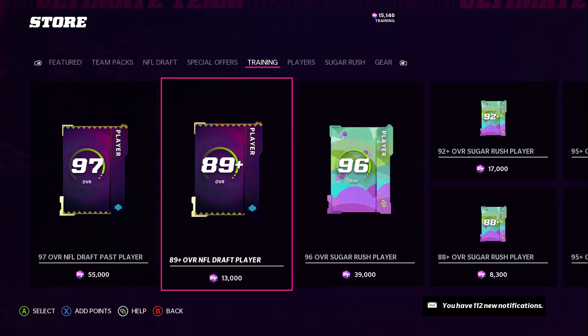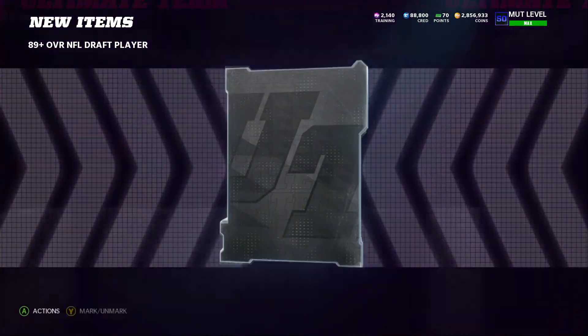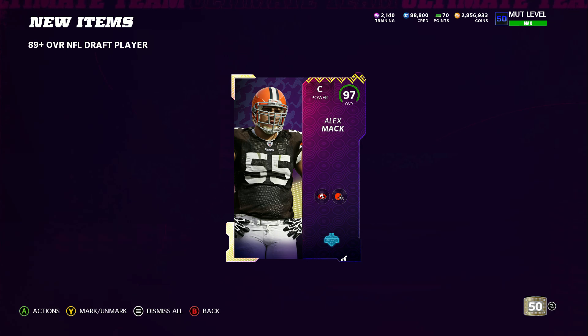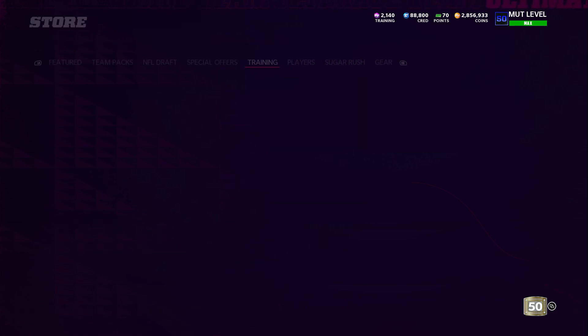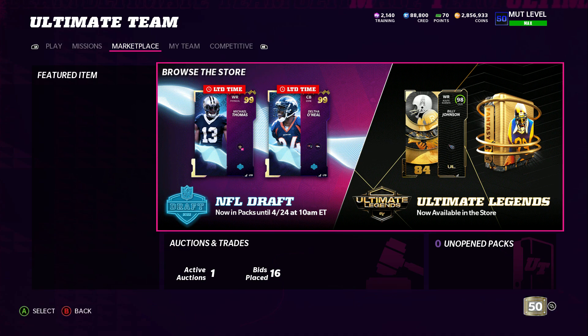What do you guys think we're about to pull? Because I know we're about to pull a 99 Michael Thomas — I'm gonna be honest, bars, that rhymes. Oh my god, no way — we actually do it. Okay, we get 97 Alex Mack, but that's a fire pull. I really thought I actually called it. Fire pull, let's go. We're gonna end the video. He sold — he sold for 44k! So if his power up sells, which it will, we're gonna double our coins.